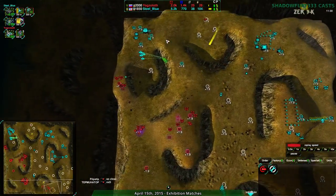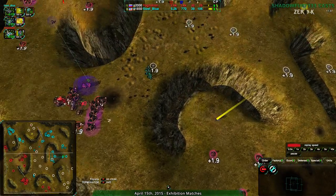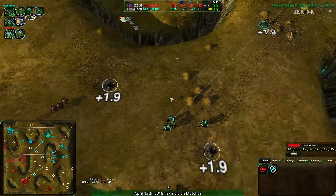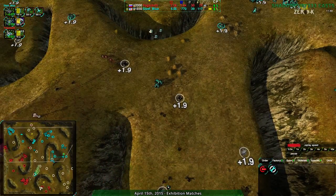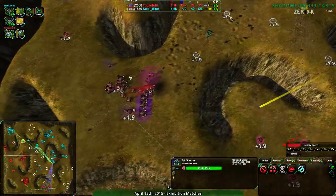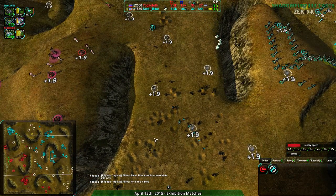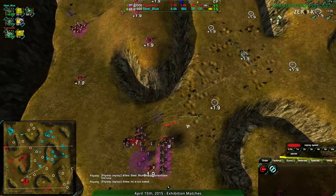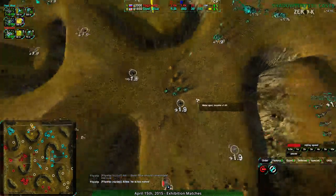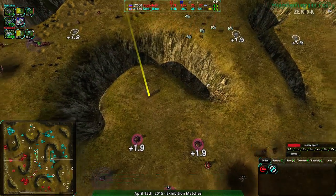Steel Blue taking an even bigger economic lead. They've had an economic lead all game. There's really no defense over here other than that one Stardust, and the main base also has no defense — the back line is gone. Steel Blue not yet taking advantage — they know about the Stardust and want to keep something on Yogg-Satoth's radar so Yogg-Satoth doesn't feel confident moving out. Yogg-Satoth is also regrouping, looking to try to bust out. Steel Blue sending up some Zeus — going for Zeus instead of sharpshooter to deal with the Felons.